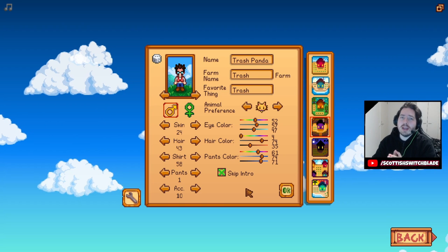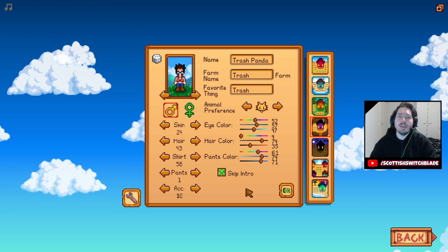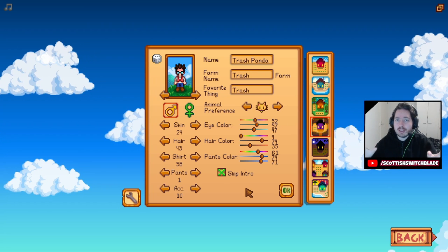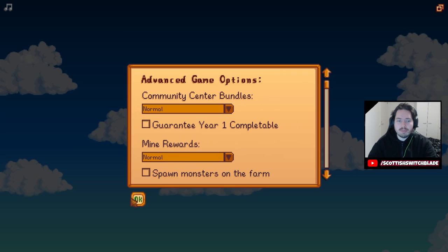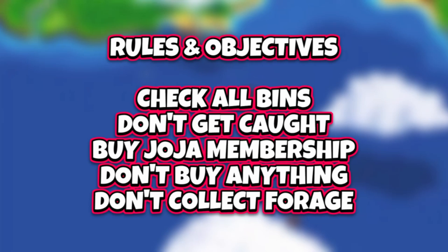Hello everyone, welcome back to Stardew Valley. Today we are going to play 100 days as a trash panda. Basically what this is, we're going to go around the map checking the 8 trash cans every single day. The rules and objectives were simple: check all the bins every day, don't get caught, try and buy the Joja membership, don't buy anything else and do not collect forage. Just use the trash can.